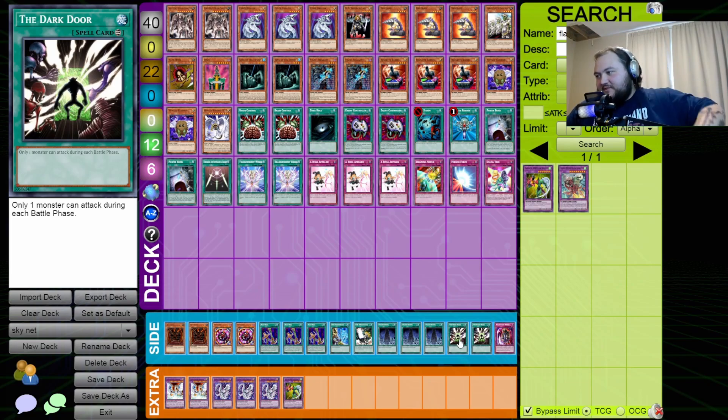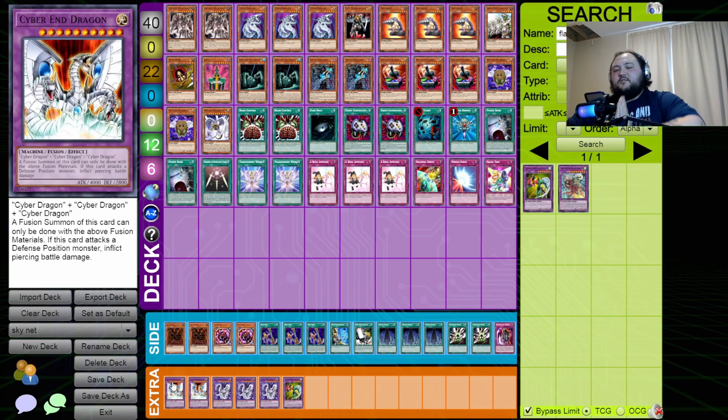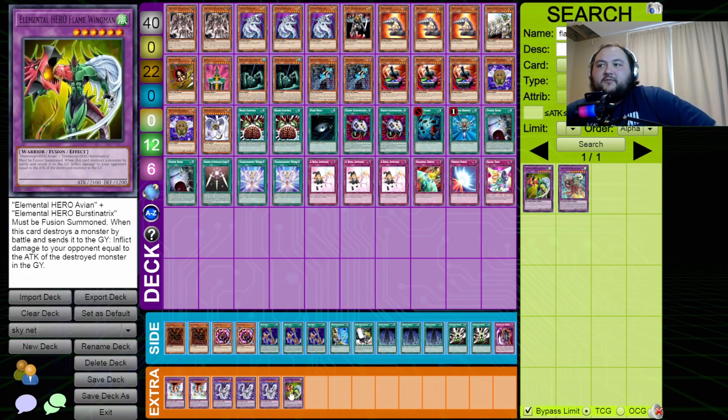The extra deck has two copies of the secret rare Cyber End Dragon — a 4000 attack beatstick with piercing battle damage, very nice. But the card we're probably far more likely to see is Cyber Twin Dragon: only 2800 attack but it can make two attacks in the same battle phase, and with Power Bond its attack doubles. I also threw in a Flame Wingman just to throw him off — I can't actually summon it with this deck.